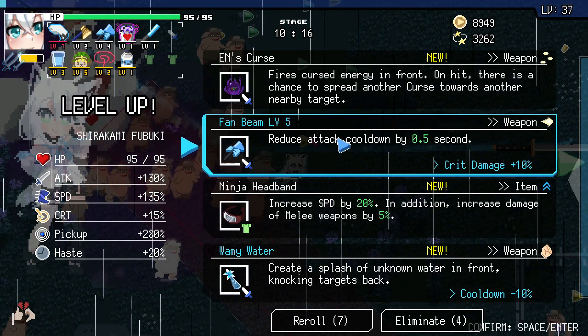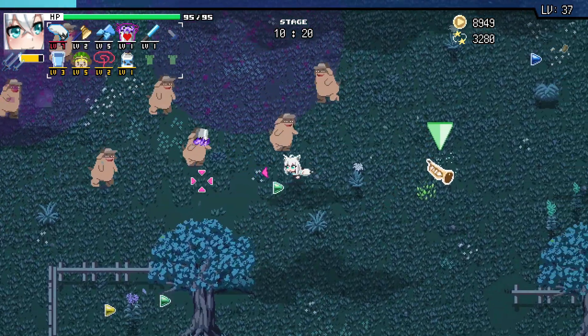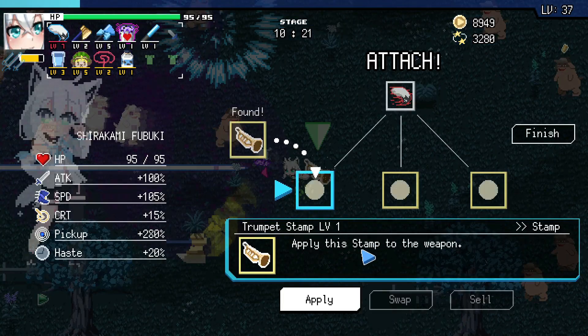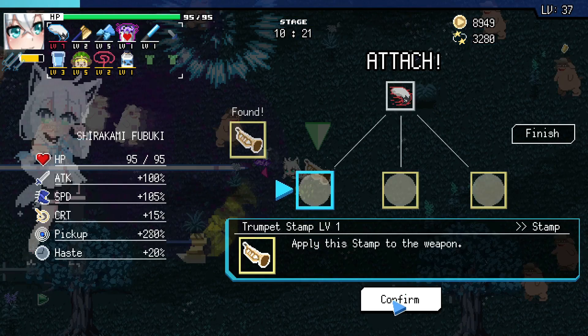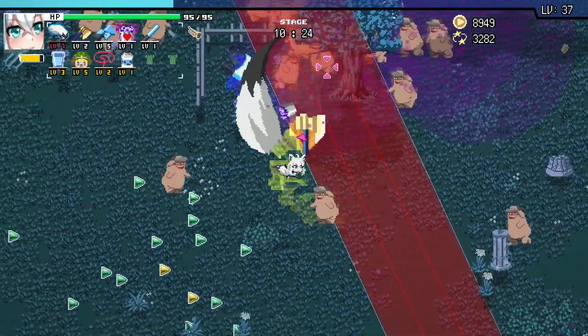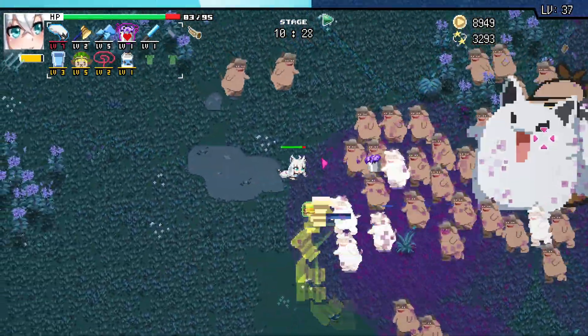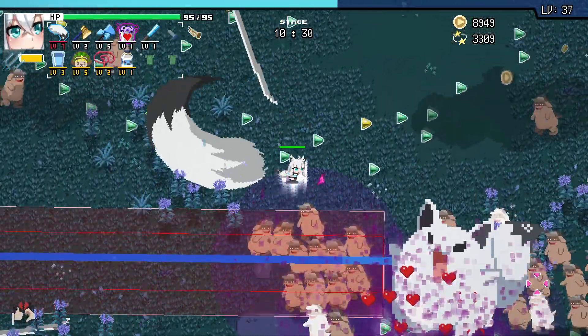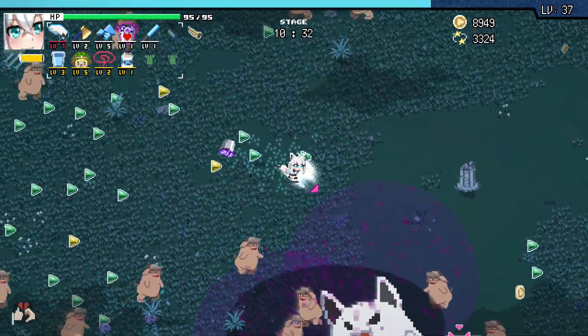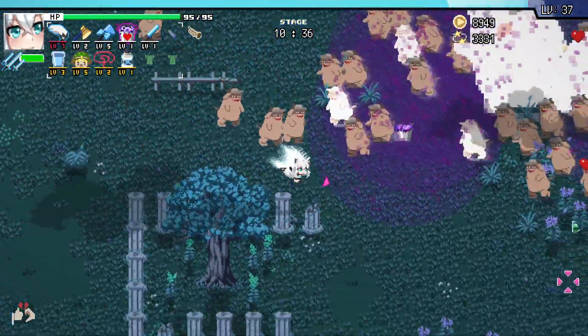Let's go ahead and get the Fan Beam leveled up. You know what, I'm just going to pick this up because I keep seeing the stupid green arrow out of the corner of my eye — I can just replace that later. We're going to make a tooting sound for now, just deal with it. Fubuki's going to deal with it, I'm dealing with it, you guys got to as well. You know what, I might have to drop that — wait, can I even drop it now? Have I cursed myself? I'm just going to sell it — get out of here, stupid stamp.